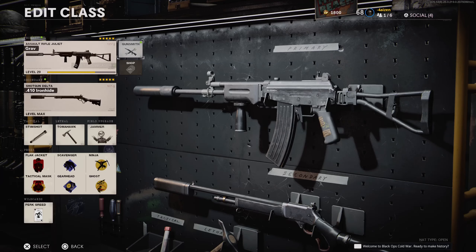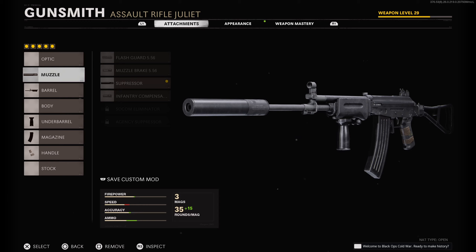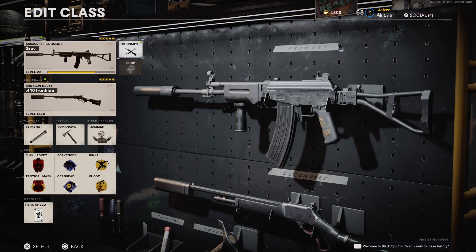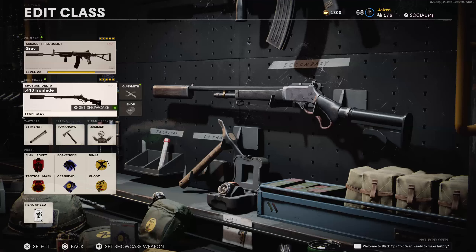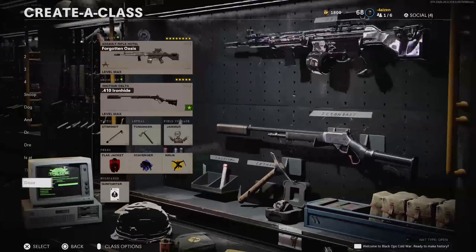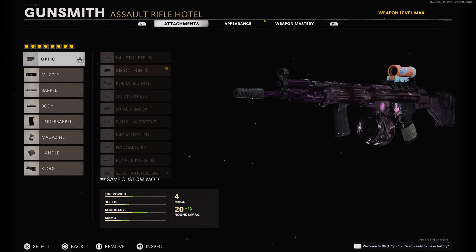Here we have the Grav — I just unlocked it, still at level 29. I buy the battle pass and level up from zero, so it forces me to play the game. Right now I have the suppressor, 22.1 Reinforced Heavy, foregrip, 50-round mag, and Speed Tape. Obviously I don't have all the attachments yet — this will change once I get it fully leveled up. The only difference with this class compared to the previous one is I have the Sound Suppressor instead of a sight.